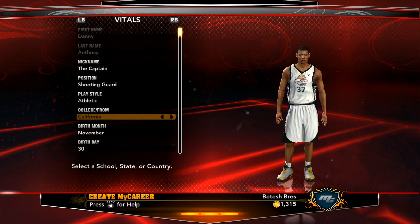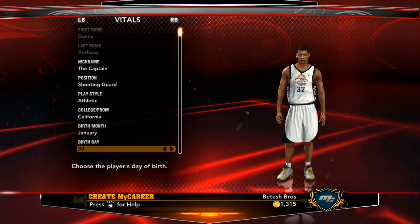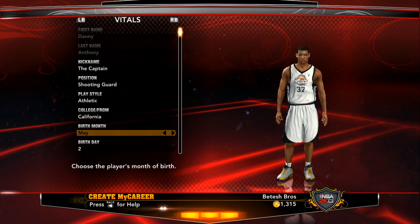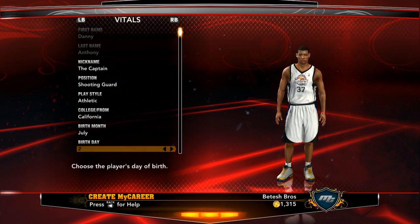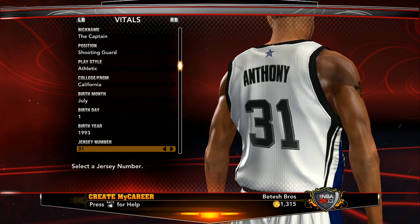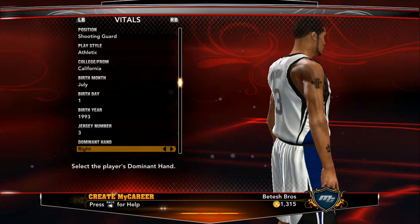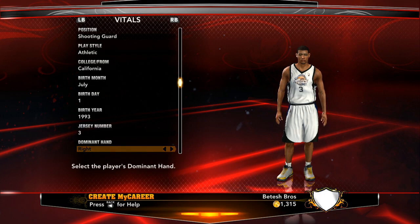There is an advantage to setting your playstyle to athletic. When you set your guy to athletic, the most expensive field you want to cover in 2K13 MyCareer mode — offensive abilities — aren't hard to upgrade. The most expensive things to upgrade are your physical abilities. All your physical abilities will be very tough to upgrade, especially speed, quickness, and those type of abilities. That is the hardest thing to cover — very expensive.